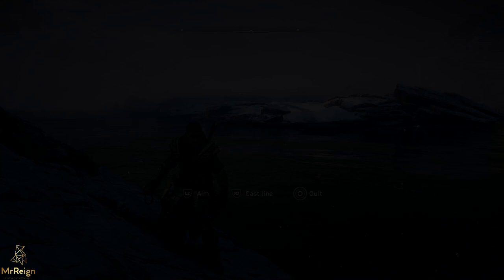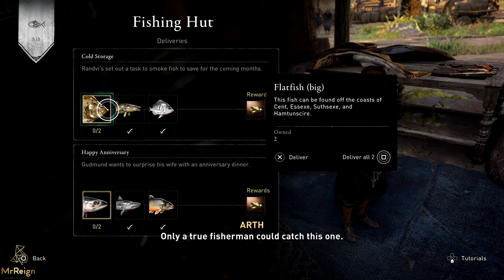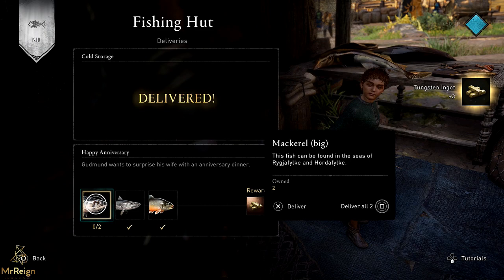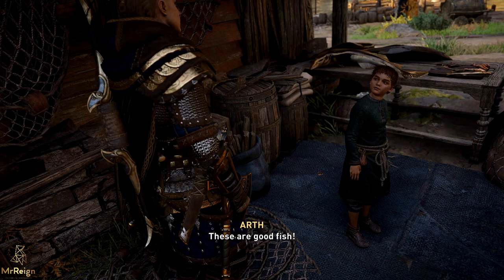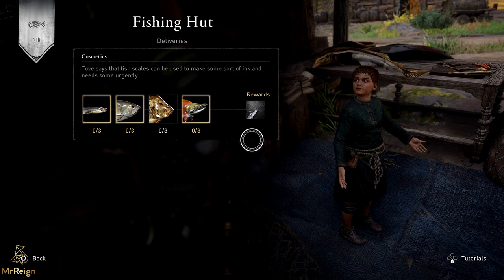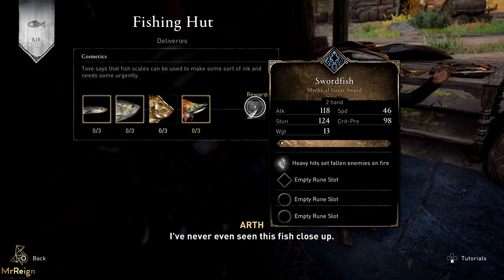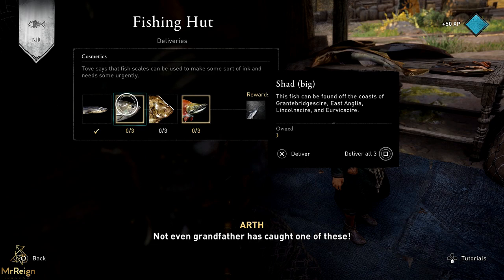Now we're going to head back to Ravensthorpe and go back to this guy — he's going to be asking us for the fish. Right over here is the original order. Very happy to see that goodbye — and the large mackerel right there. That's been five or six months in the making. Then you have to exit out and go back in and the new job will be there. You'll need big salmon, big halibut, and the regular eel — check the fishing guides in the description for those locations.